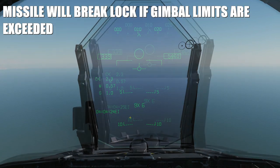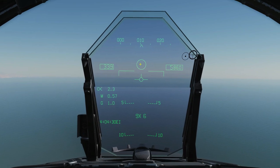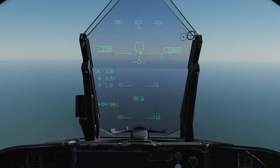This circle on the HUD represents where the seeker head of the selected missile is gimballed to. It can gimbal up, down, left, right — omnidirectional — to a certain limit. So it's my job to maneuver to place a hostile within this circle or near to this circle until the missile seeker head picks out the heat signature.